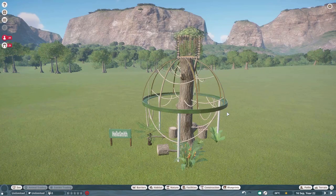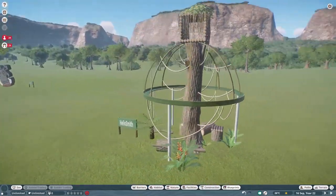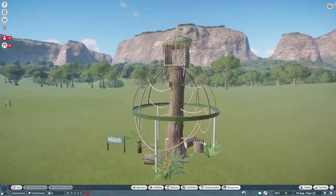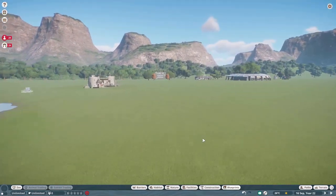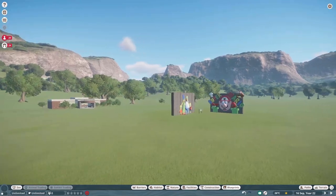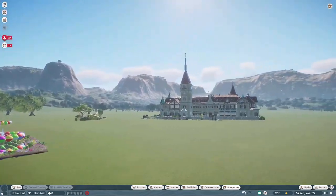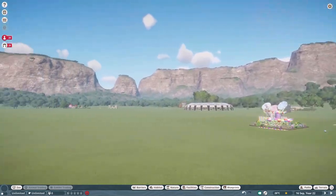Our last piece was made by Hello Smith, who calls this the Animal Climbing Frame — also called the Rope Dome. You can put this in for around one thousand dollars. I just thought it was very creatively built — very nice job! Thank you Hello Smith for sharing that on the Steam Workshop. I hope you all enjoyed today's episode taking a look at these builds on the Steam Workshop. If you haven't subscribed yet please do so, leave a like and a comment, and please go visit all of these artists on the Steam Workshop — they put a lot of time and effort into their pieces. We'll see you all next time, take care!